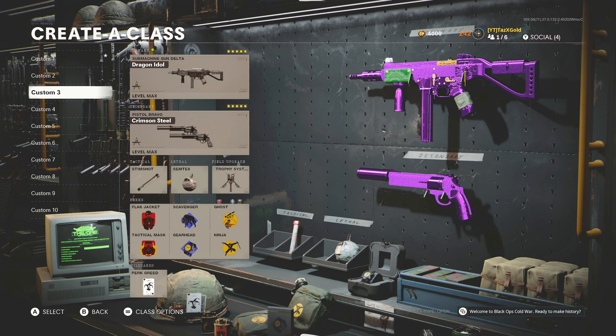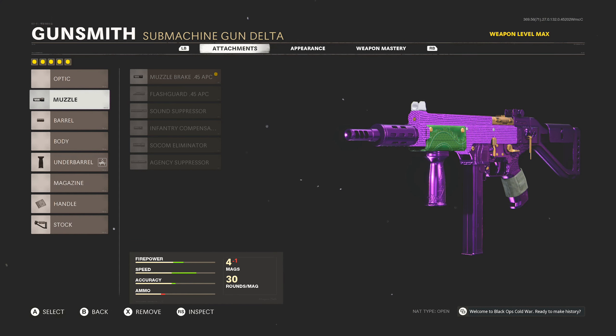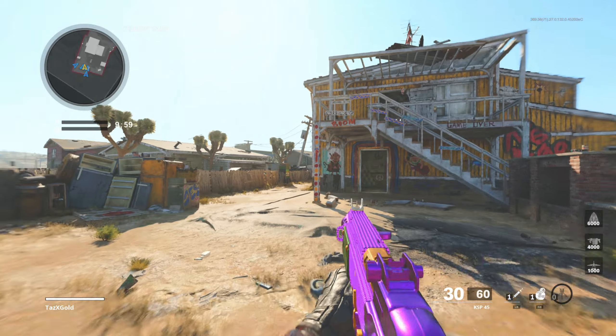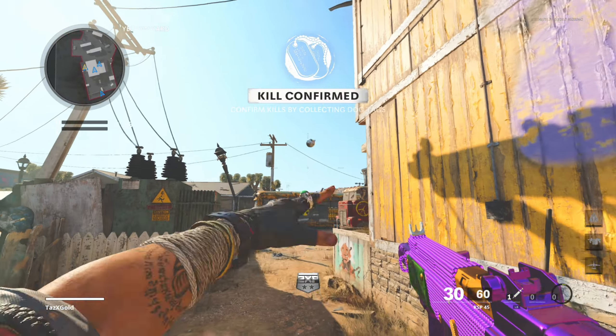I managed to pull off a nuclear in one of my first three or four games recording with the new PC, and that will showcase to you guys how good this gun is. Before the gameplay, I'm going to showcase the class setup so you can take note. We're using the muzzle brake 0.5 APC, the 10.5 task force barrel, the front grip underbarrel, the airborne elastic wrap handle, and the raider stock.